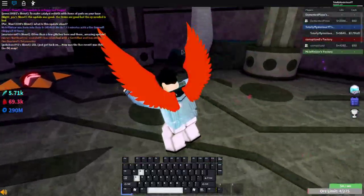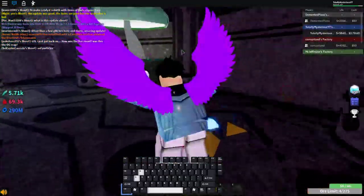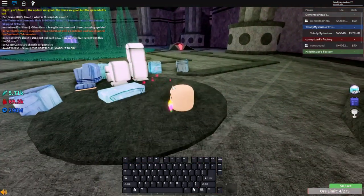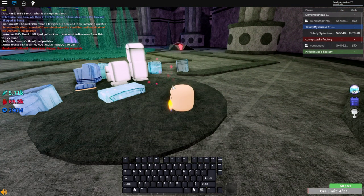But yeah, you'll be awarded the ultimate item, and now you can start working towards catalysts. Pretty much how to get a catalyst, and it is required for every superstitious, so you have to get at least one.